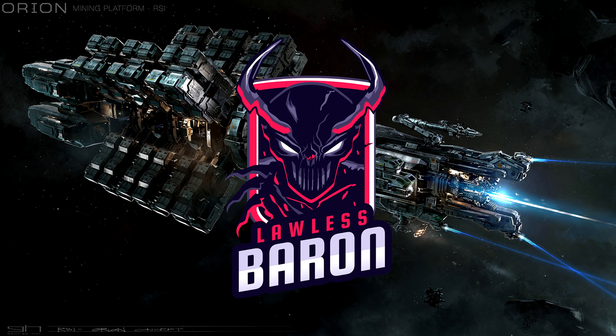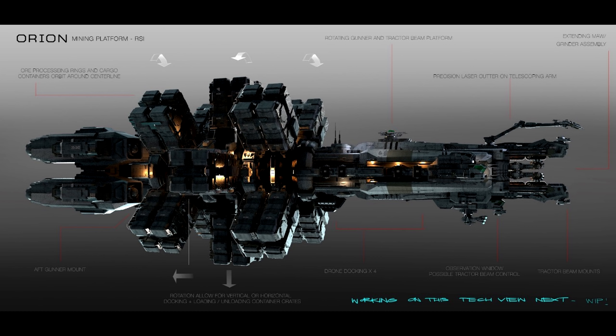Going over the components — these could be relative to the 170-meter version, so take them with a grain of salt: radar is large, computer is medium which is kind of strange, capital power plant, large coolers, large shield generators, large fuel intakes and tanks, large quantum drive, a large jump module, and a capital quantum fuel tank. It also has two size-five dual mount remote turrets, two size-three tractor beams, and two size-four mining lasers.